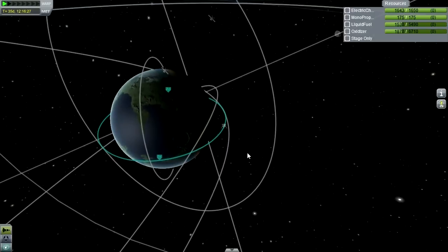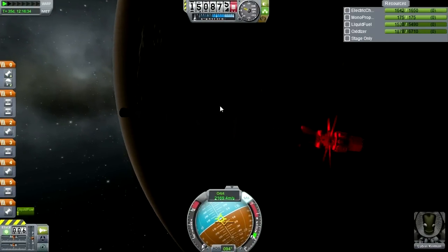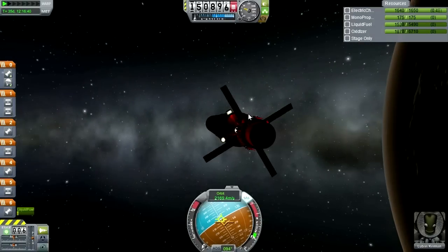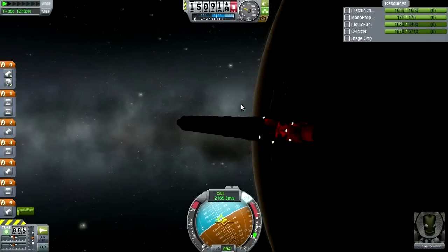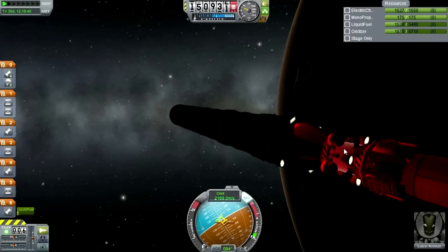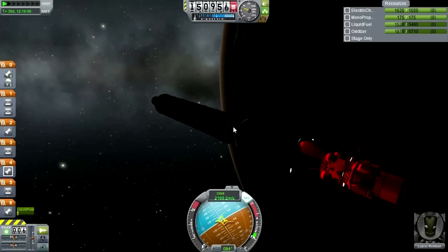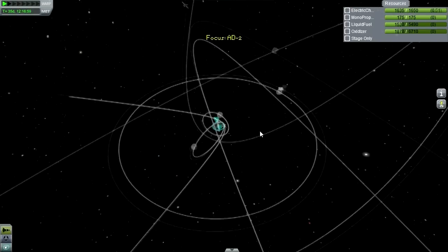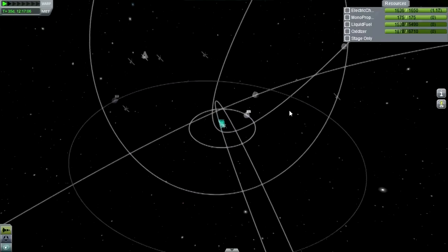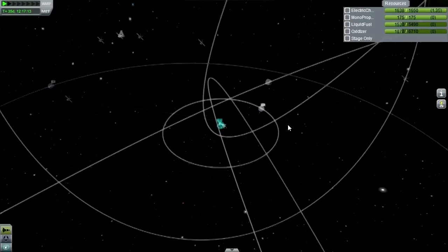My plan is to finally make use of Lubas Kerman, who's been hanging out in low Kerbin orbit for ages. He was asteroid defense mission number 2 and was supposed to hold station until an asteroid came around so he could meet up with it. But it turns out we needed a lot more fuel than he had to spare.